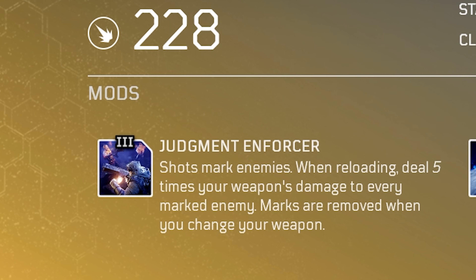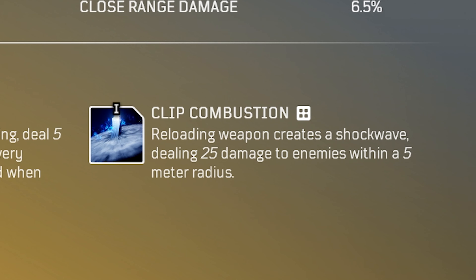It sounds really really fun and actually really cool. The second mod is a tier 1 mod called Clip Combustion: reloading the weapon creates a shockwave dealing 25 damage to enemies within a 5 meter radius. You can see this is great synergy with the first one — so when you reload you do damage in a 5 meter AOE radius.